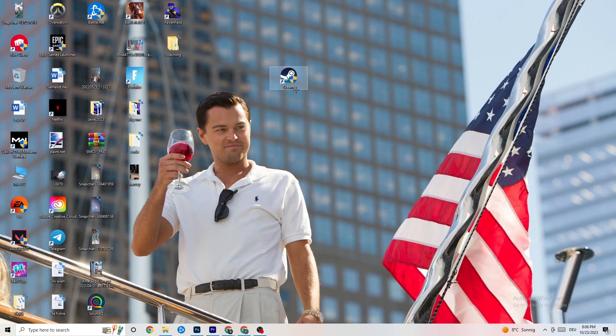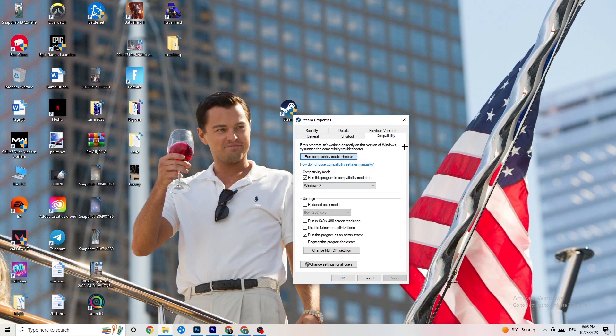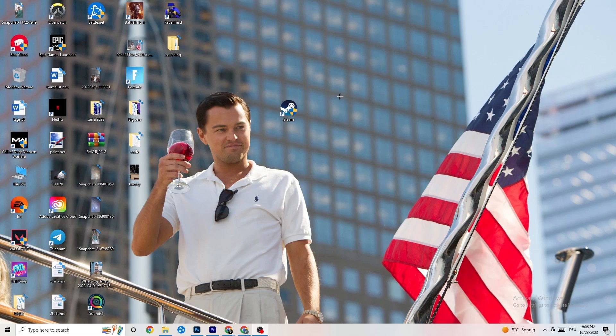After that, restart your PC. You'll see the administrator symbol on the shortcut and it will launch as administrator every time, which will help reduce crashing issues. Do the same thing for your game shortcut — right-click it and copy the same compatibility settings — then restart your PC again.